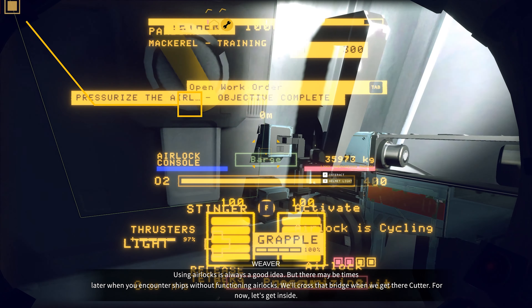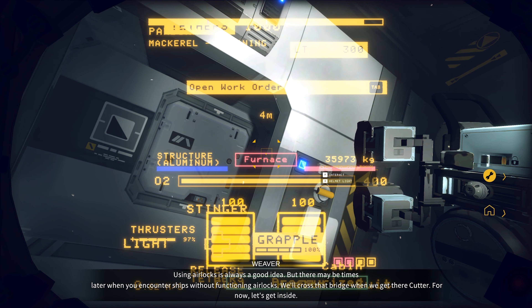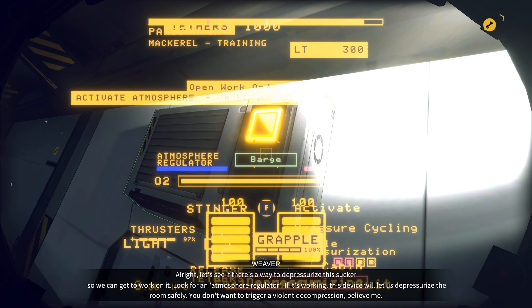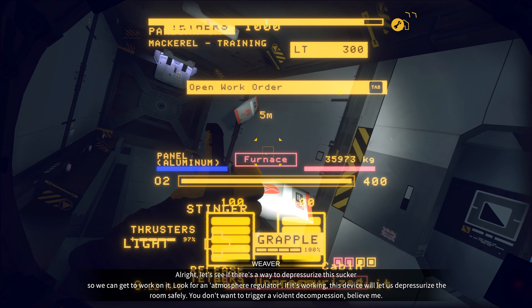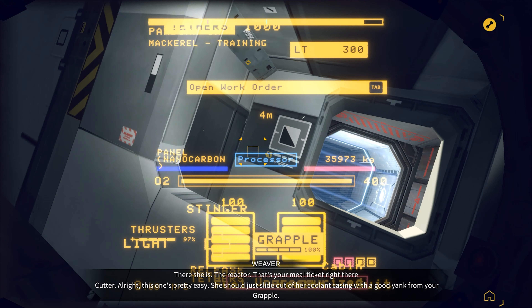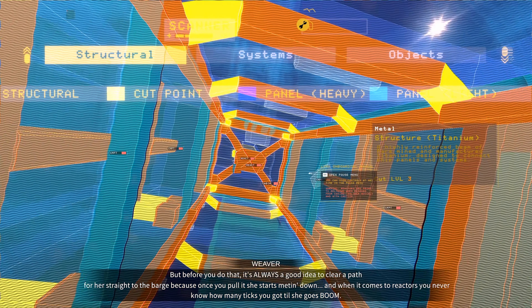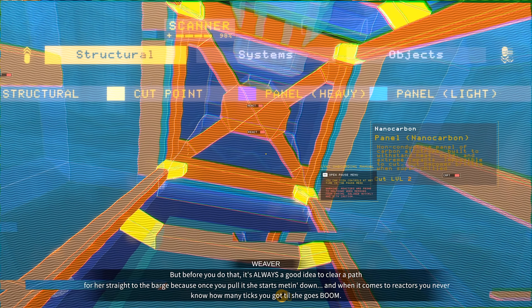Using airlocks is always a good idea, but there may be times later when you encounter ships without functioning airlocks. We'll cross that bridge when we get there. For now, let's get inside. Let's see if there's a way to depressurize this sucker so we can get to work on it. Look for an atmosphere regulator — if it's working, this device will let us depressurize the room safely. You don't want to trigger a violent decompression. Believe me. There she is — the reactor. That's your meal ticket right there. This one's pretty easy; she should just slide out of her coolant casing with a good yank from your grapple. But before you do that, it's always a good idea to clear a path for her straight to the barge. Because once you pull it, she starts melting down. And when it comes to reactors, you never know how many ticks you got until she goes boom.